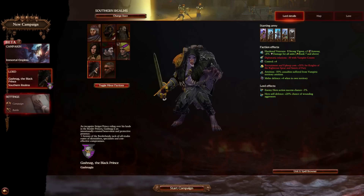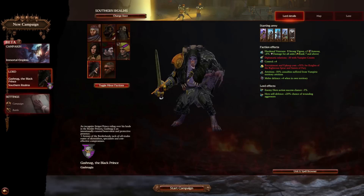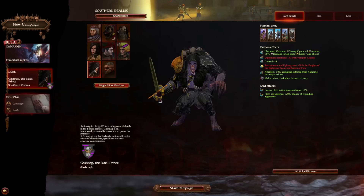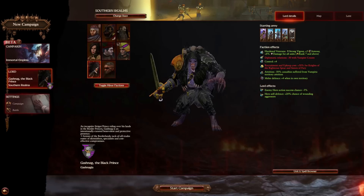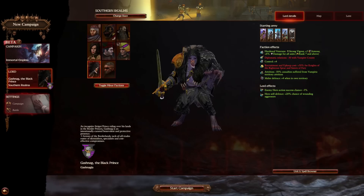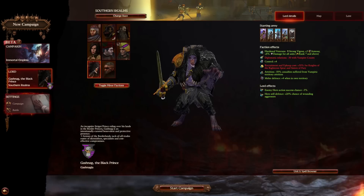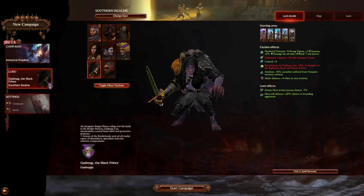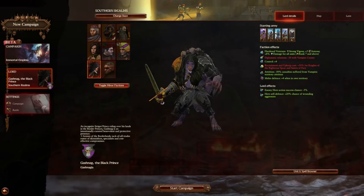Maybe you're not interested in playing a human Border Prince and would rather play as a vampire. Well, Gashnag is here to give you that option — a Strigoi legendary lord who is pretending he's not a Strigoi. You can actually consider him a good guy vampire if you read up on his lore. Faction effects: Hard Veterans — strong vigor plus 5, armor plus 8% damage rank 7 and above. Diplomatic relations minus 30 with Vampire Counts. Control plus 4 faction wide — that's actually a pretty good one. Recruitment and upkeep cost plus 50% for Knights of the Righteous Spear and Sisters of Fury. Attrition minus 50% from vampiric territory. Melee defense plus 4 when in defense of own territory, which fits his lore — he's very protective of his subjects. Lord effects: enemy hero success chance minus 5%, and hero self-defense chance plus 20% chance of wounding aggressors.